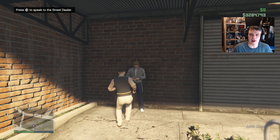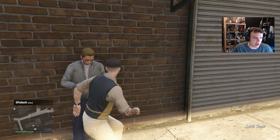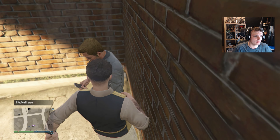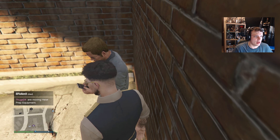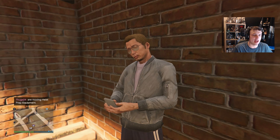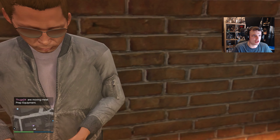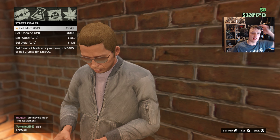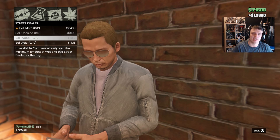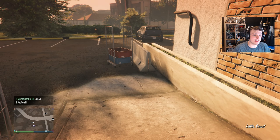So we're here at the first street dealer. I wrote down how much money we have at the beginning of the video so we can track how much we made. They're really hard to get them to actually work — street dealers are so annoying, you have to be standing in just the right spot. We're not going to sell off any blue ice or acid here because we're going to be selling those wholesale. This one is double money, which sucks, but I'll go see you at the other two.